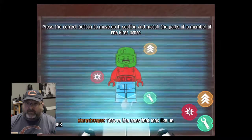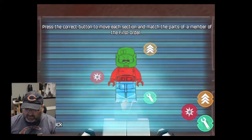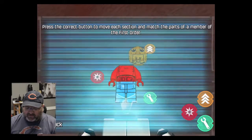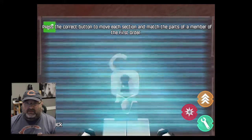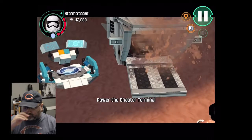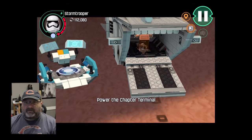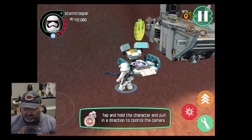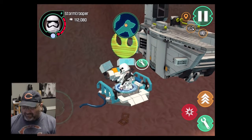Now you have to match up the two different Lego pieces until you get a stormtrooper. I just had a stormtrooper head and now all I need to do is change the pants. On the console version it's similar, just pressing different buttons. Poor Poe is getting on the stormtrooper transport. I missed the little message it was giving me.